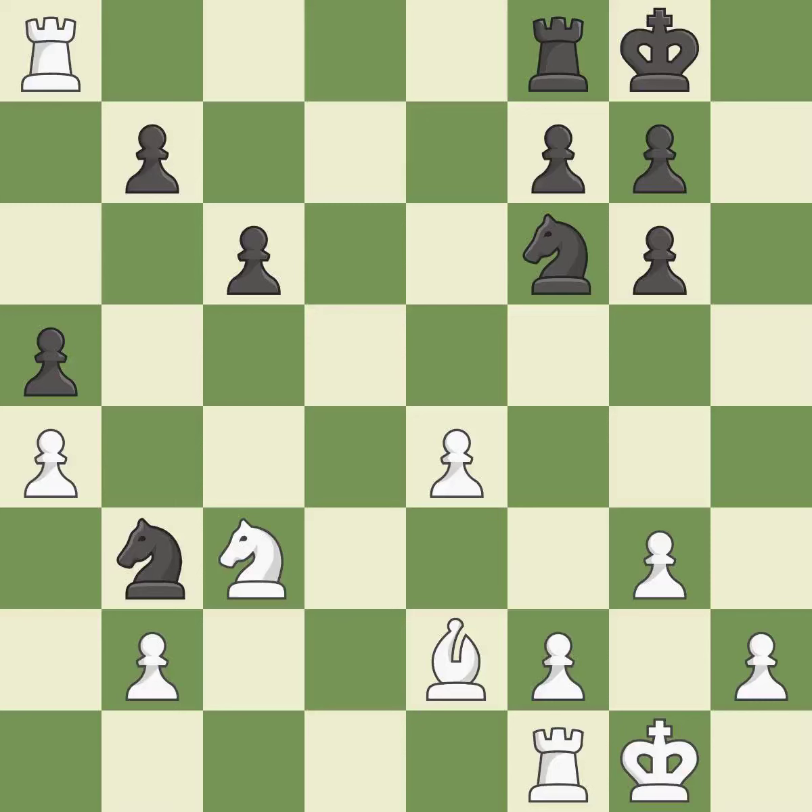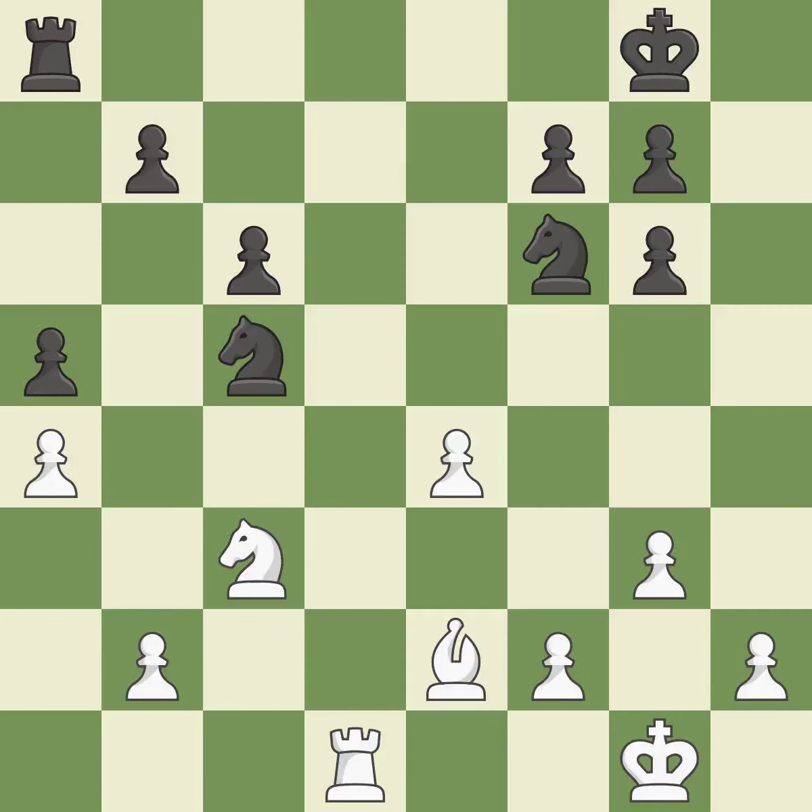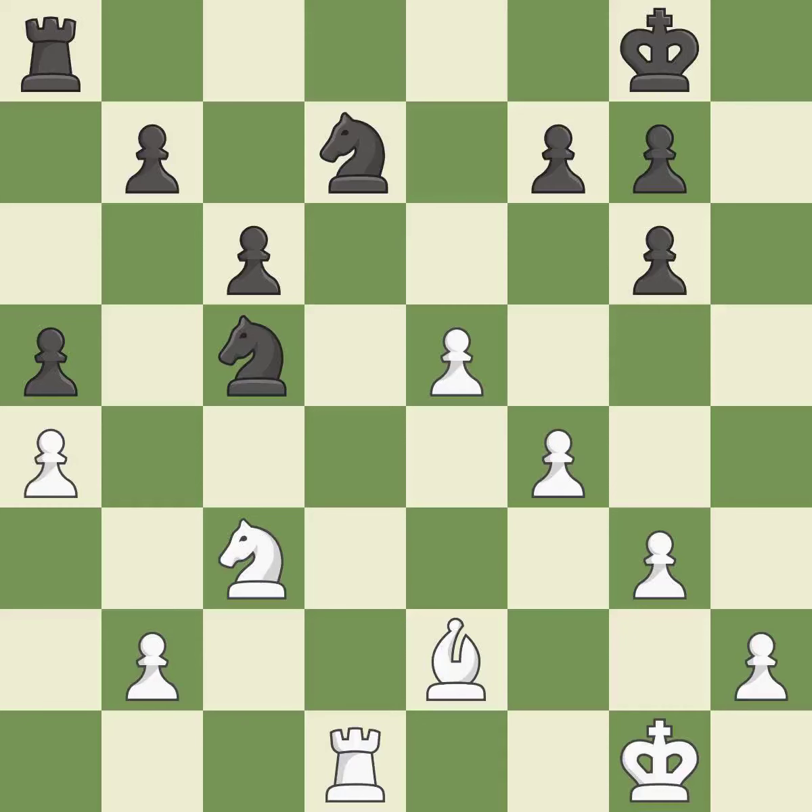This keeps the material balance in check with good commerce. Recaptures. This poses a fork piece threat. This takes an open file, a common method for activating a rook. This stops the opponent from being able to fork pieces. This strikes a rival knight. The knight is thus brought to safety. The attacked pawn is protected. It is best — this defends the pawn that was attacked.